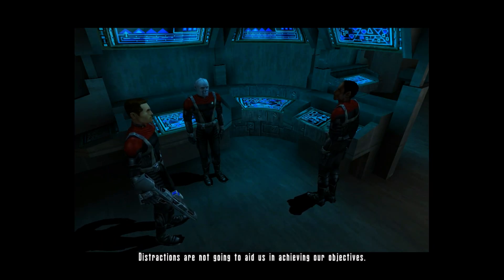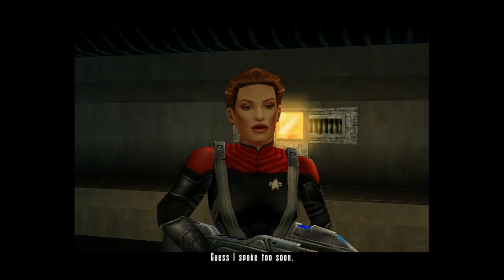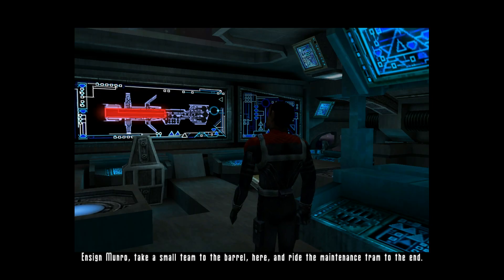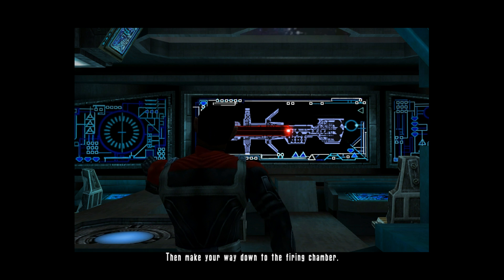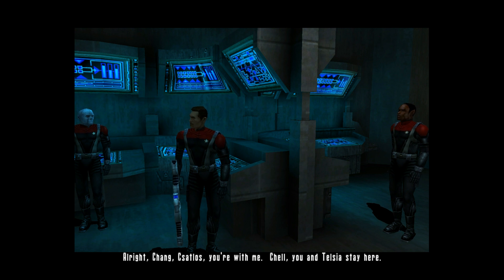Distractions are not going to aid us in achieving our objectives. That must have been the Harvesters. Mr. Chell, control yourself — they're going to tear Voyager apart. That is precisely what we are here to prevent. However, there has been a setback. Guess I spoke too soon. I can aim the gunship and fire from here, but the loading mechanism is malfunctioning — the charge will have to be loaded manually. Ensign Munro, take a small team to the barrel and ride the maintenance tram to the end. The plasma focusing router is misaligned, cutting off power to the firing mechanism. Adjust it, then make your way to the firing chamber and load the energy round.